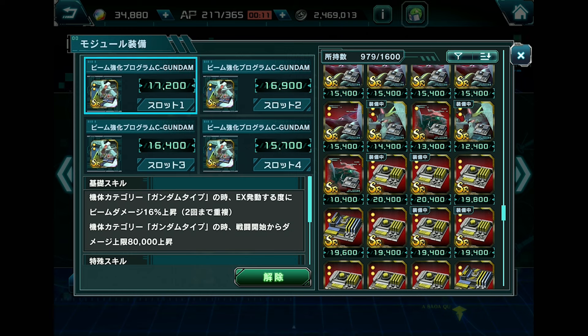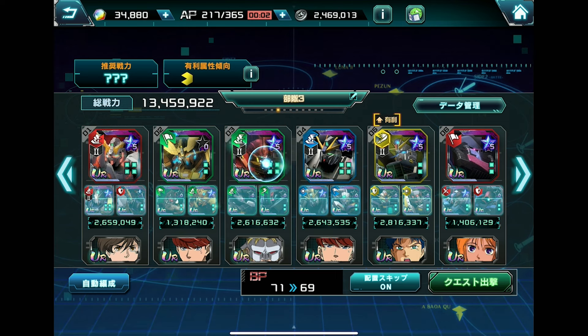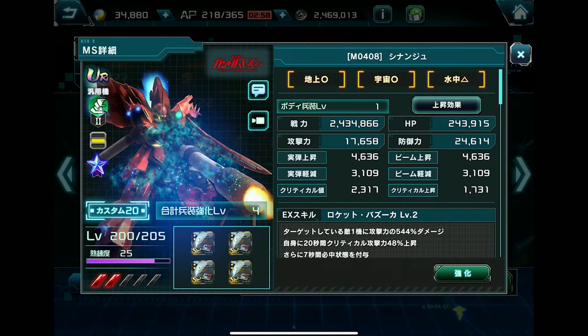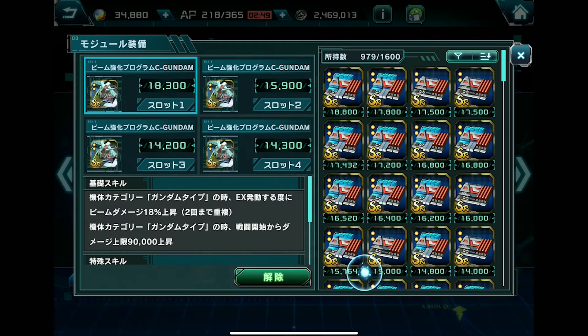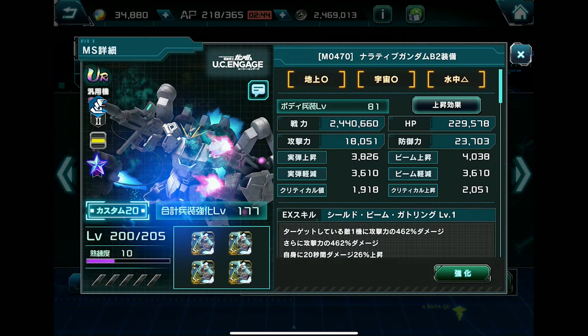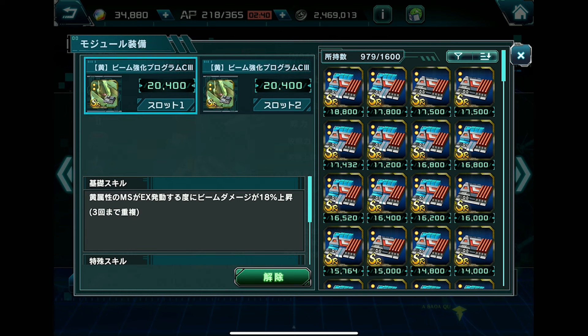I'm going to show you how impactful this equipment is. I'll give all other units their original equipment, except for Sinanju or any non-Gundam-type units. I'll use the best blue element unit I have before equipping this. One competing module actually allows you to stack three times at 18%, so that's 54% as well — but that one also has damage cap increase, so it depends on your modules.